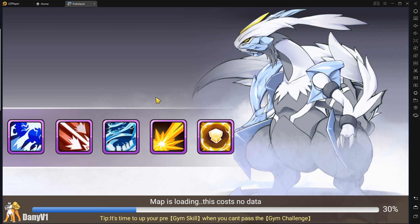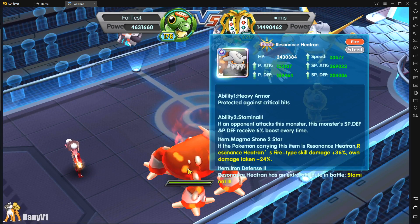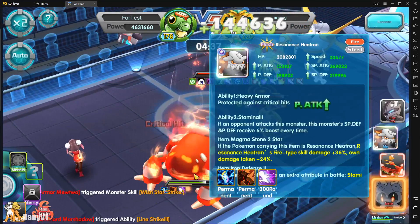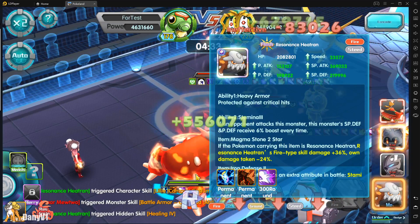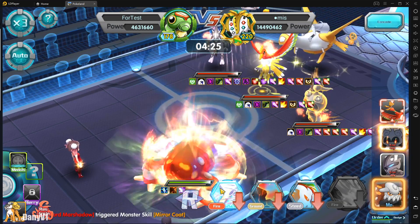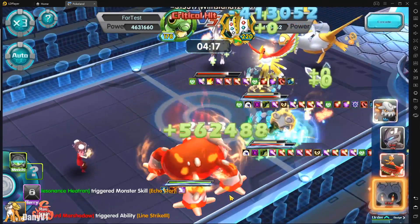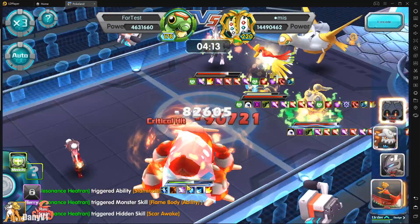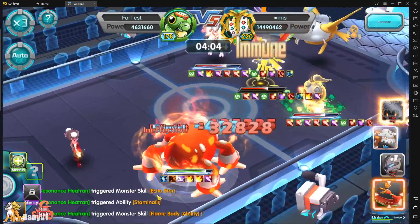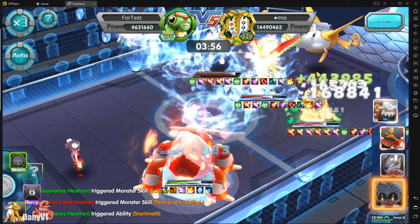With the held item equipped, I start with the same defenses — 2004 special defense and 184 physical. After a normal attack, Mewtwo attacks me and I already have almost 220K special defense. Then Marshadow attacks me and I already have 249K special defense. I wasn't watching the physical defense but you guys can go back and watch. You can see I'm much tankier — not just because of the defense stacking but because of the held item itself. They are attacking a lot.